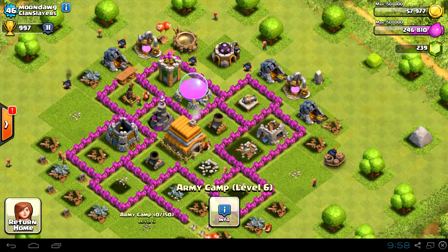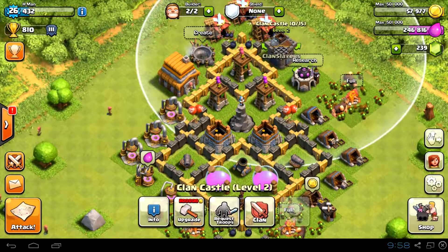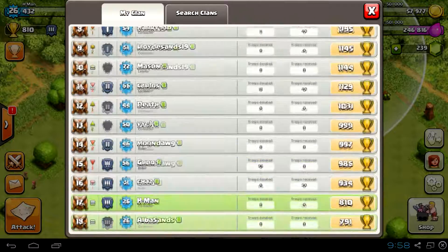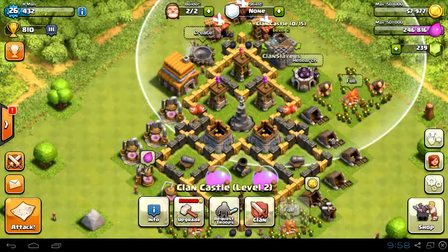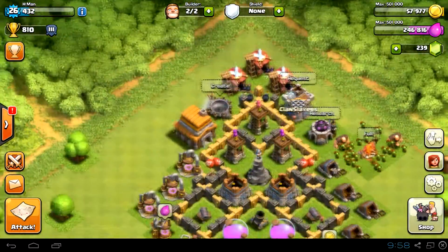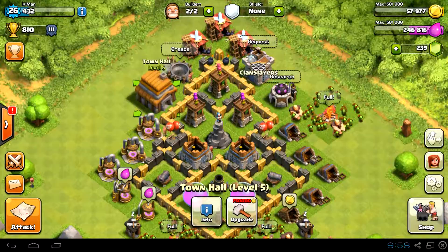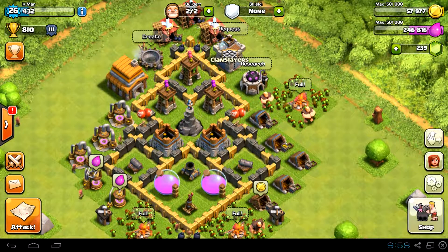Maxing walls definitely helps in defence for your level. We do have a couple of members that don't max — they're improving their bases but they still need to max. As for wars, we do about one a week at the moment instead of three or four in a row, as it just gets a bit too hectic. But yeah, that's pretty much my basic instruction for lower level Town Halls. If you like the video, give it a like, comment or subscribe, and I'll see you in the next one. Thanks guys.